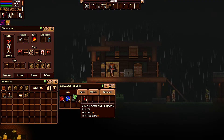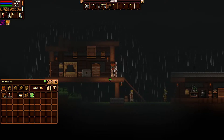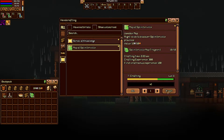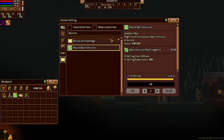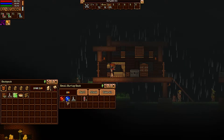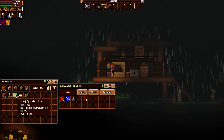I'll craft up a map of Splinterville just to show how that works. You press H, go to maps, and there it is. We'll craft it since we'll probably sell it or keep it for story purposes. We also have scrolls of knowledge — it's an 8-to-2 ratio to give one talent point. We can actually get two extra talent points from this area, which is super dope.